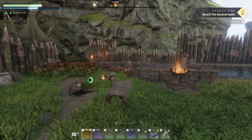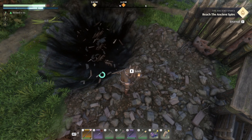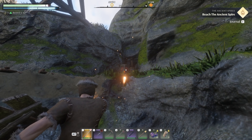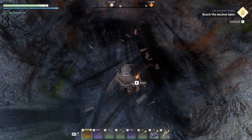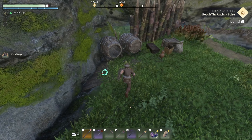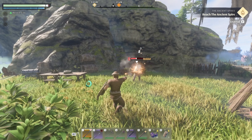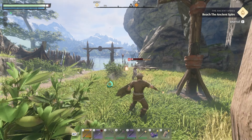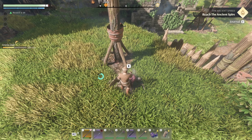Main objective is to reach an ancient spire, and I do need to build a grappling hook. Let's go grab some metal first. Actually, I could just glide in - let's give it a try, what's the worst that could happen? Nice, that's pretty successful. I get the feeling I'm going to need the grappling hook though - I'm a sneaky little wizard.